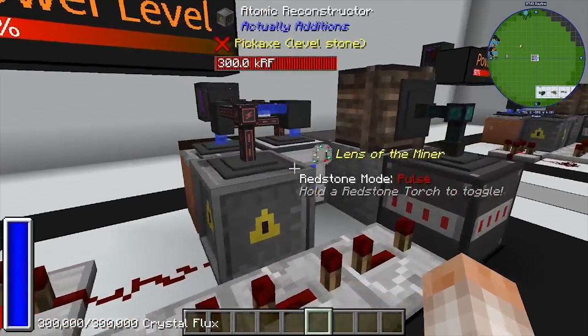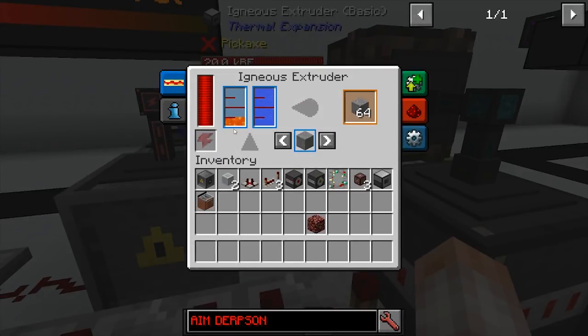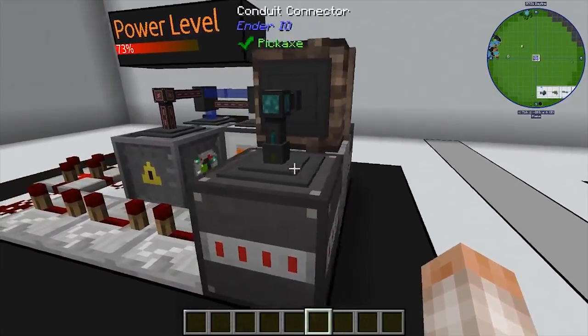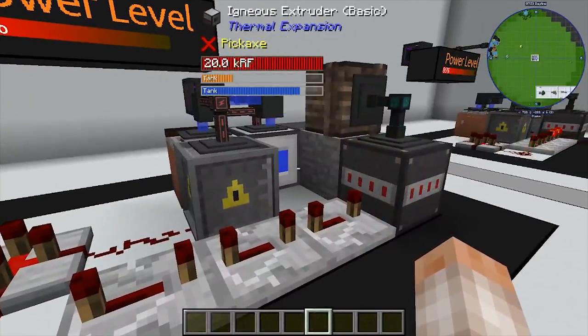You need a source of water — I'm using a sink. The water goes into an igneous extruder supplied with one bucket of lava, set to stone, auto-outputting into the block placer, and the whole thing works wonderfully.